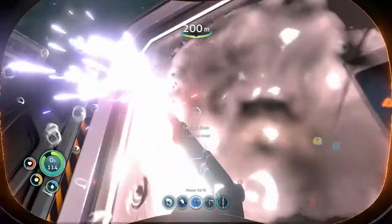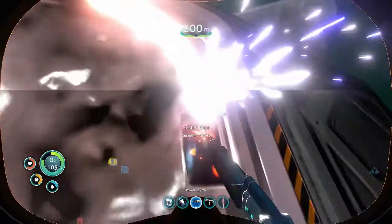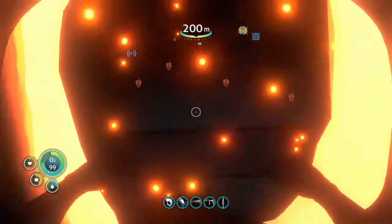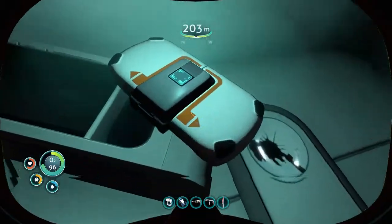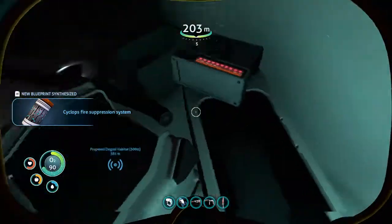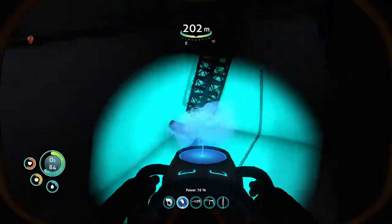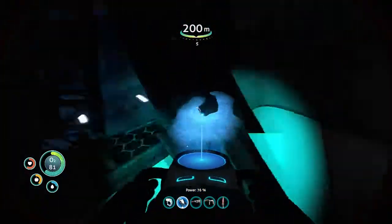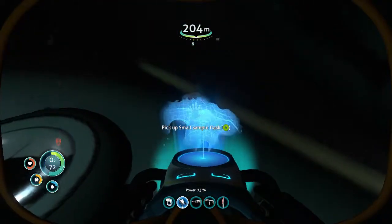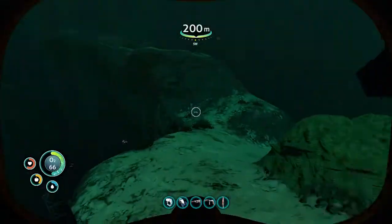Let me open this real quick. So I haven't been in here. Cyclops fire suppression - nice. Ooh, another one of those. Where's my flashlight, I can't see anything. Microscope. What is this - assemble flask? Cool. Seamoth right here.